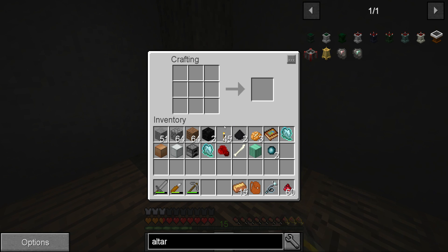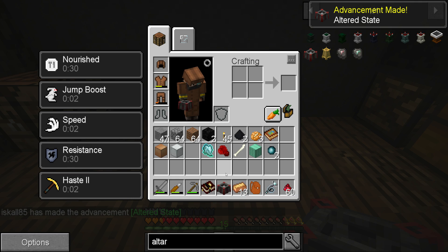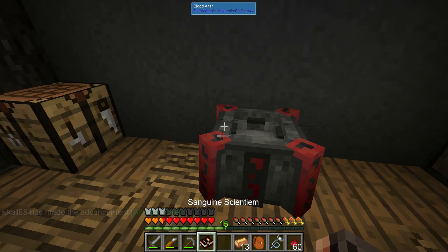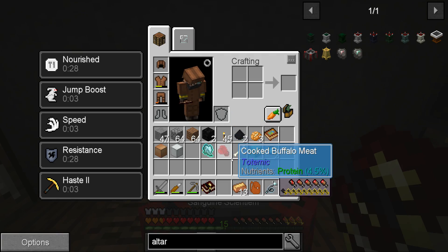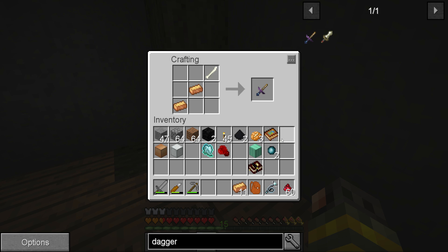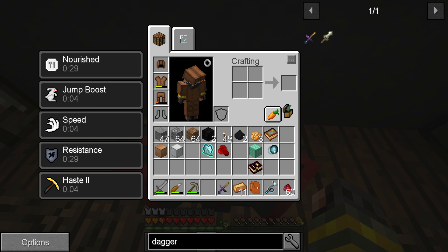I think we have everything we need. Let's craft our blood altar — very cool. This is where you craft most things in blood magic. We also got a sandrine scientium — why do they have to call everything so weirdly. I may remove the mod that changes the font because I don't like it. The next thing we need is a sacrificial dagger, which requires a sharp bone and bronze. If we stand close to the altar and stab ourselves, we get some blood in there.